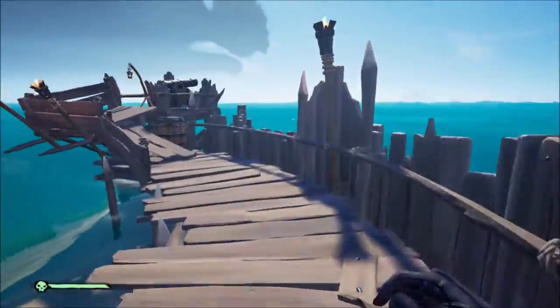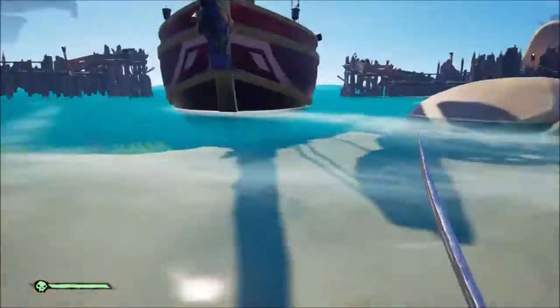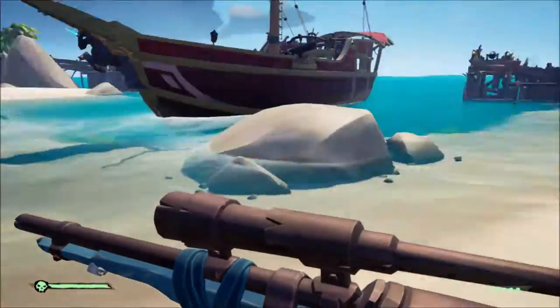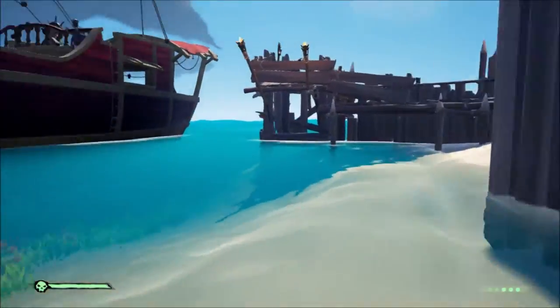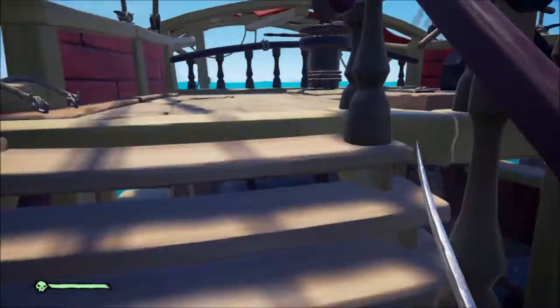We'll go ahead and grab another one of these barrels. 10 paces — looks significantly closer than last time, as it should, it's a third of the way closer. Just go ahead and shoot this. Let's see if 10 paces put any holes in us. No, it does not. At 10 paces exactly, it will not put a hole in your sloop. Good thing to keep in mind.